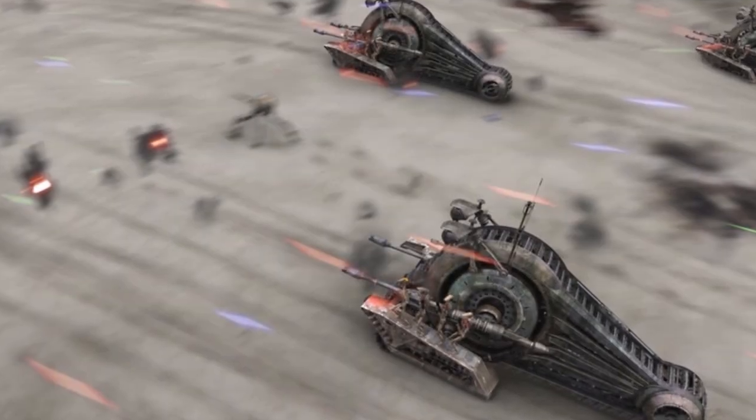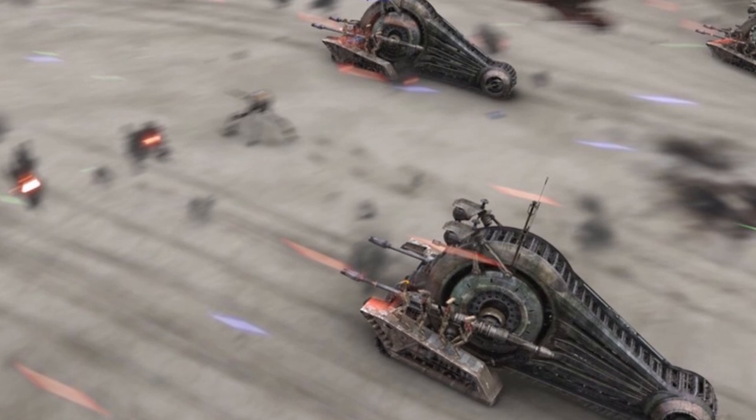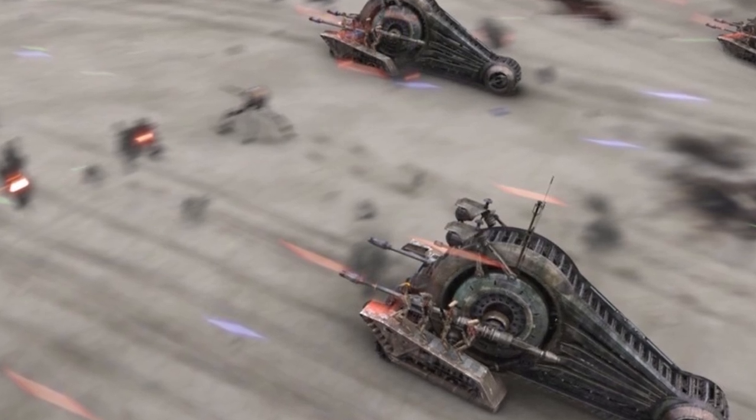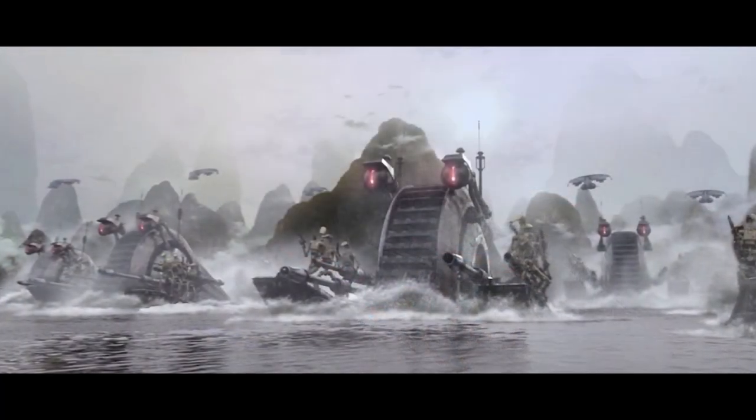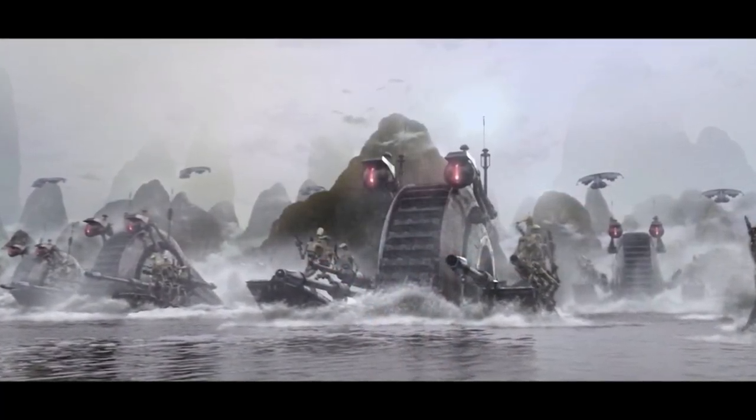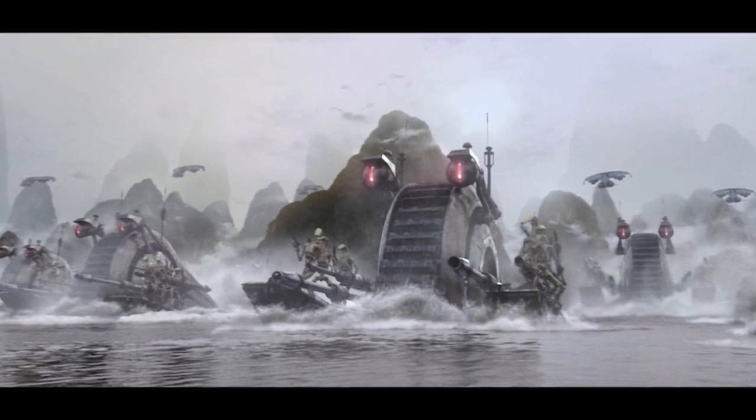Next up we have the NR-N99 Persuader Class Droid Enforcer. These Techno Union tanks featured heavy repeating blasters, ion cannons, and missile launchers. These tanks were autonomous but could also work in conjunction with regular battle droids.